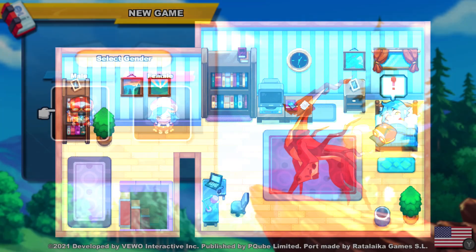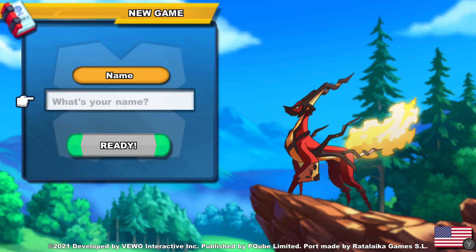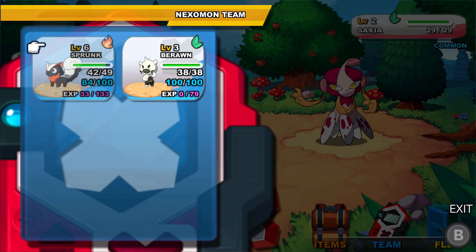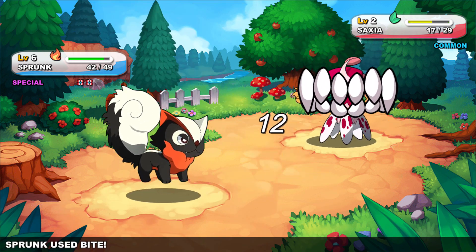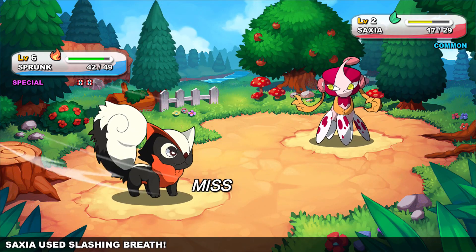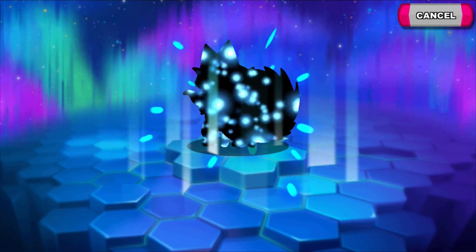To start out you can choose either a male or female tamer and then name your character whatever you wish. After that you can select a starter Nexomon — I went with Sprunk because it's an adorable little skunk I just couldn't resist. Each Nexomon of over 300 is going to have its own unique statistics and characteristics. Its strength, attack, and defense will vary, and the abilities it can use will also vary.